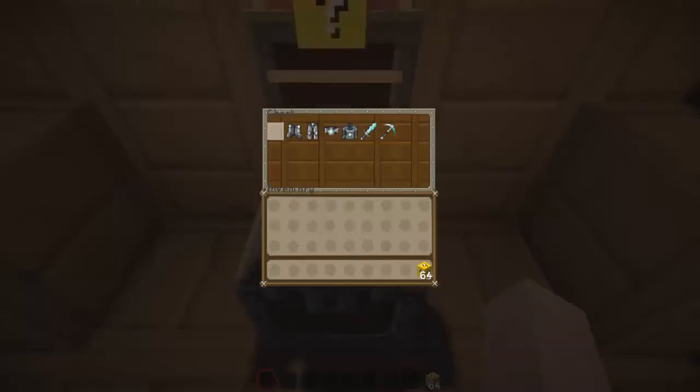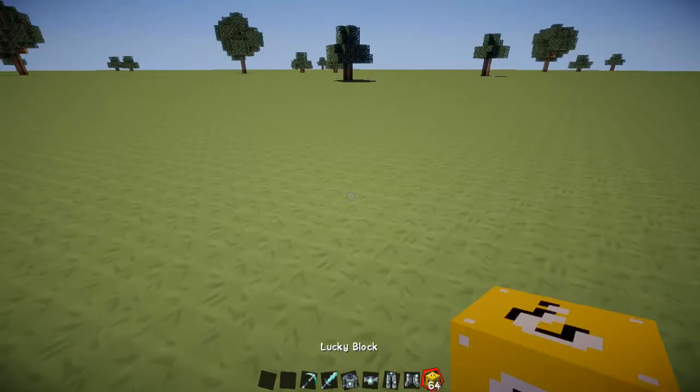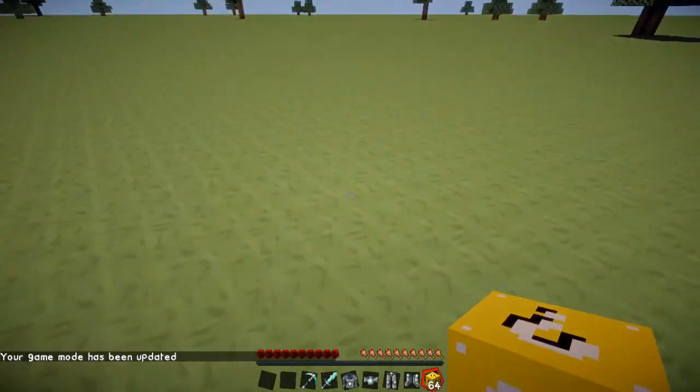Basically what this mod adds is a block where when you mine it, it will give you a random thing — it could be anything.